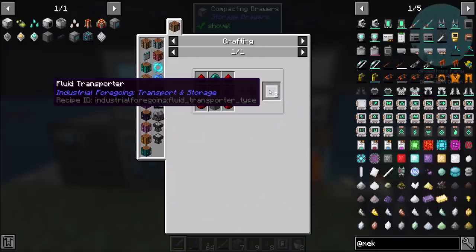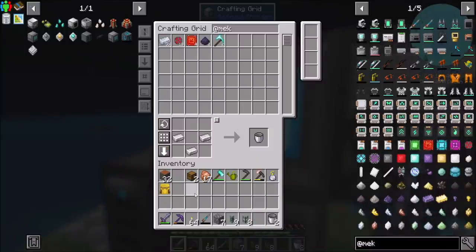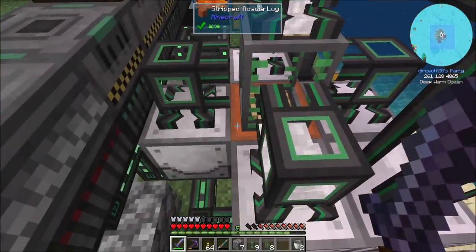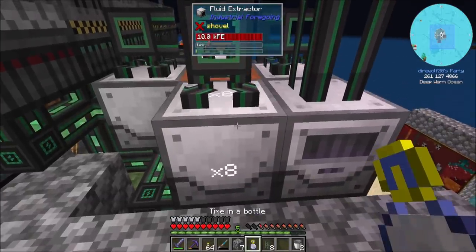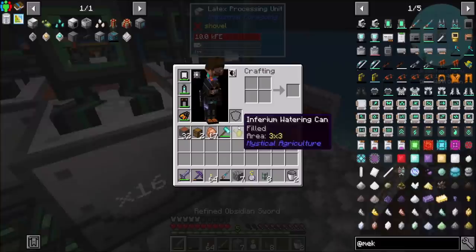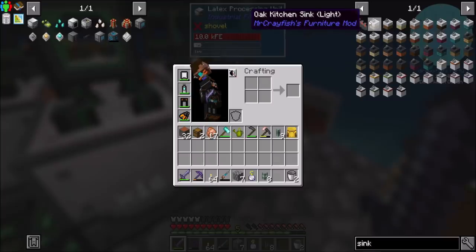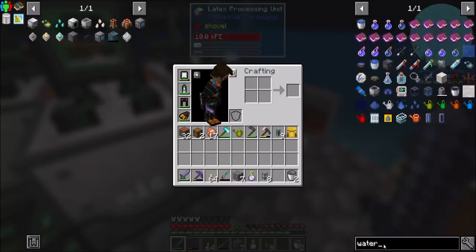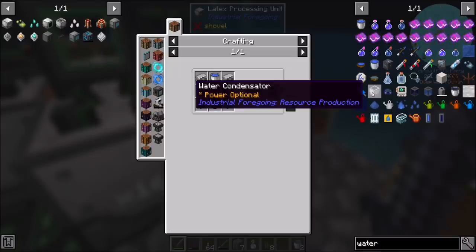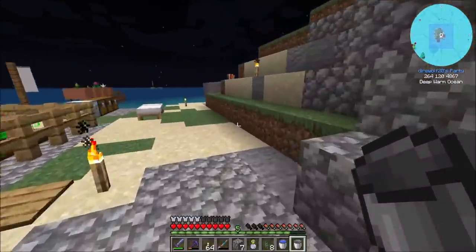Oh, fluid transporter — what are you? Industrial Foregoing transport and storage? I'm not familiar with that. I don't have any enderpearls so that's going to be a no for now, but we'll get there. Now, what do we have by way of free and infinite water sources? Like, do we have a sink? We have the Mr. Crayfish's Furniture mod sink, but I don't think that produces water. We have the pump obviously for Mekanism. Water condensator — power optional — that might do what I want.